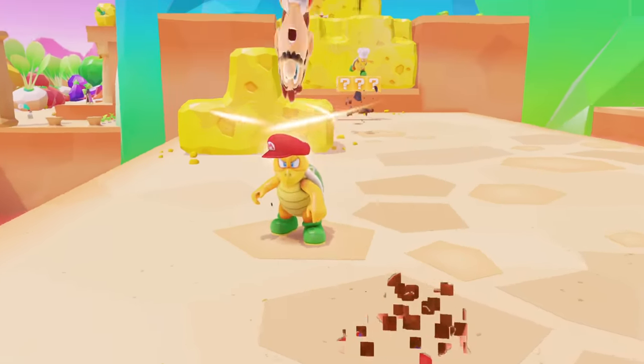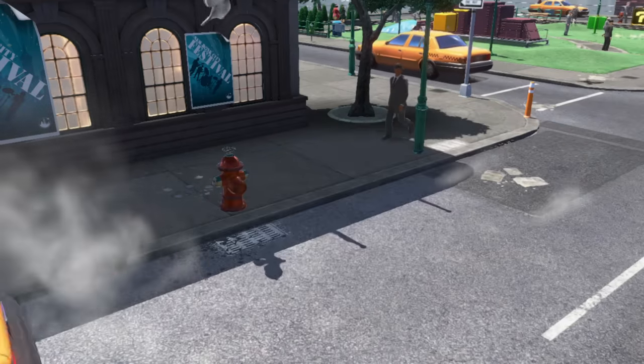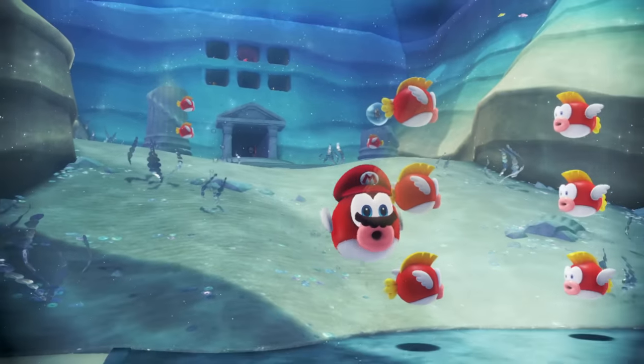Hammer Brothers can be captured too. Different capture targets let Mario do all kinds of things. With this new ability, Mario can explore to his heart's content.